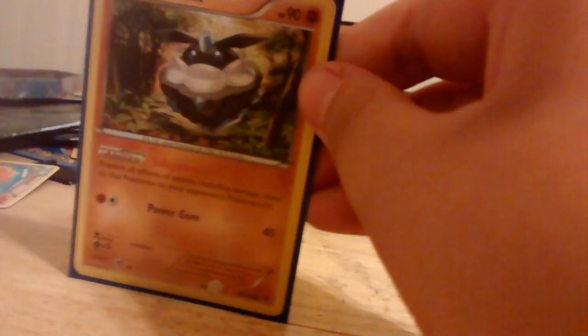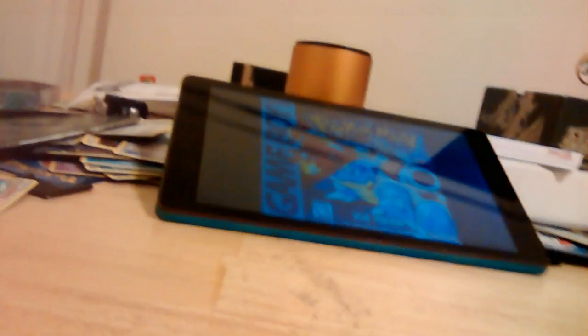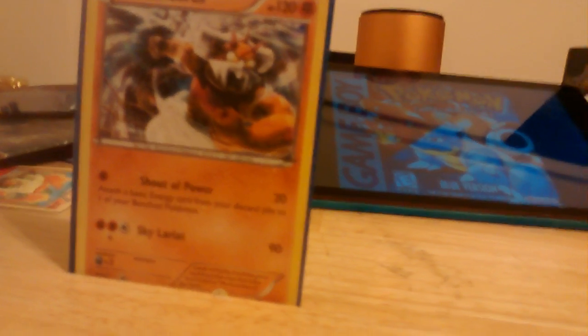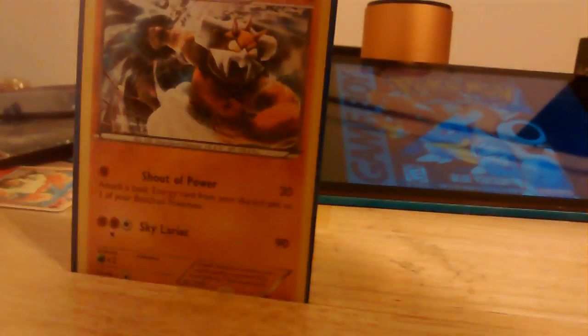Carbink BREAK — Safeguard, nothing happens to this if it's Mewtwo-EX. Power Gem, a Fighting and a Colorless for 40. Then another Carbink BREAK — Diamond Gift, single Fighting for 20 damage, and you attach two basic Energy cards from your discard to one of your Fighting-type Pokémon. Pretty good, if I'm going to say so myself. This one is expanded — Shout of Power, attach basic Energy cards from your discard to one of your benched Pokémon for a single Fighting, 20 damage.